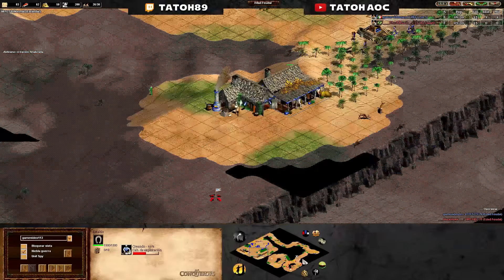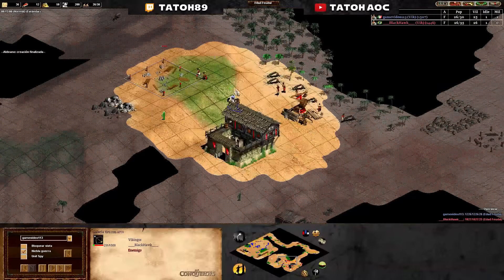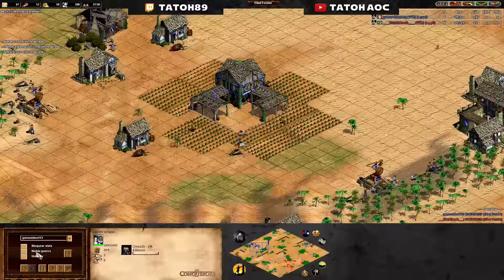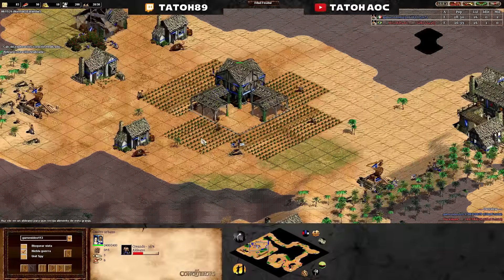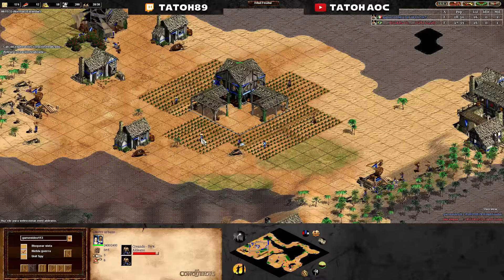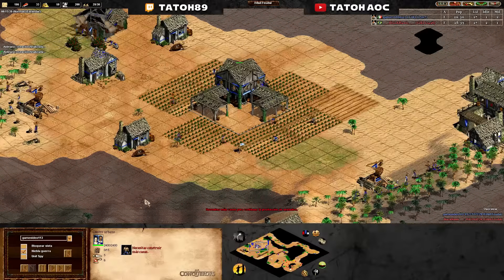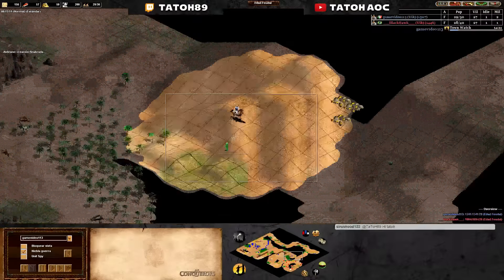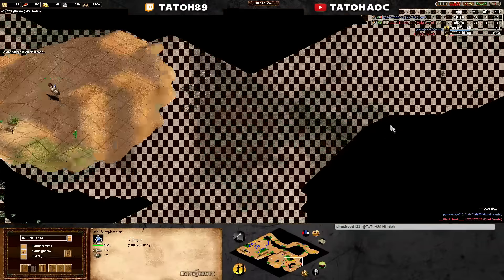Husbandry — right. Only one scout — you can afford one scout. He's dropping an archery range, he's taking gold, he's going for archers. Scouts are weak against archers and even more so if you don't have Bloodlines. You have to use your wood properly, and even more so early in the game because resources count more.